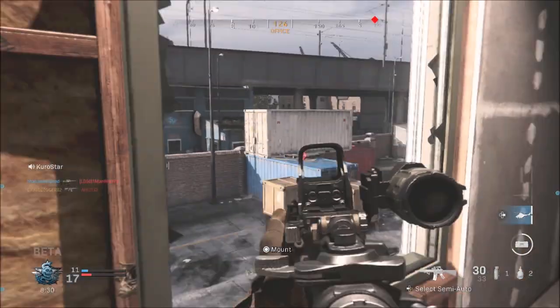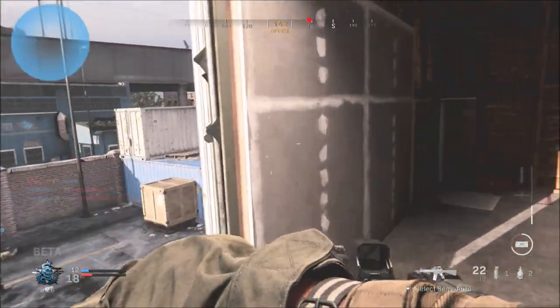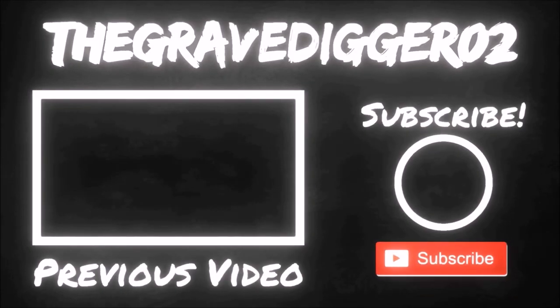But they've kind of changed the way that you call in killstreaks, the order that you can call them in, and how to do that. I just want to make the quick video to let you know: just hold down on the right D-pad and you can select what streak you would like to use. If you'd like to hit the like, and if you haven't subscribed yet, please do so. I'll catch you next time.